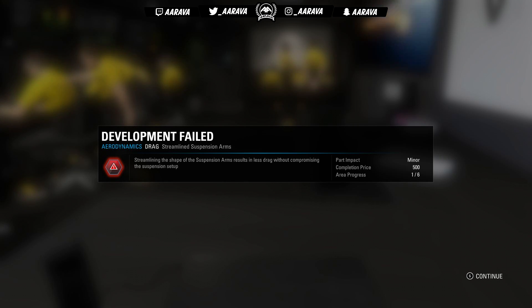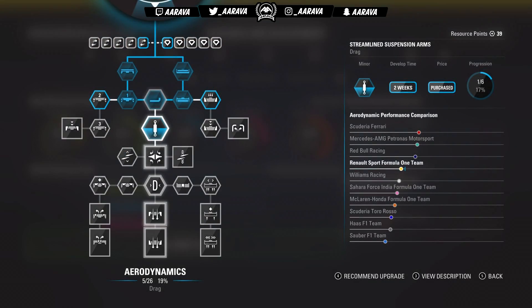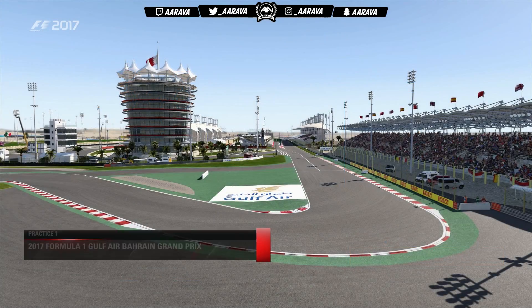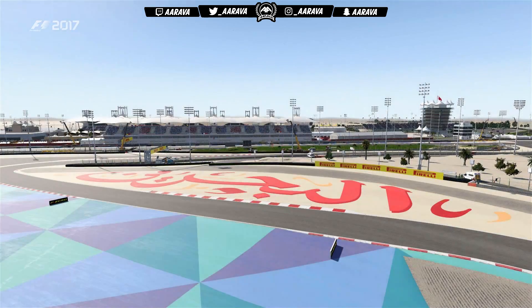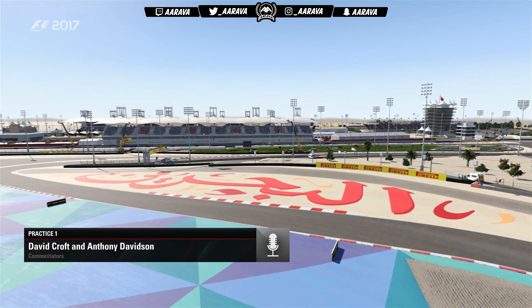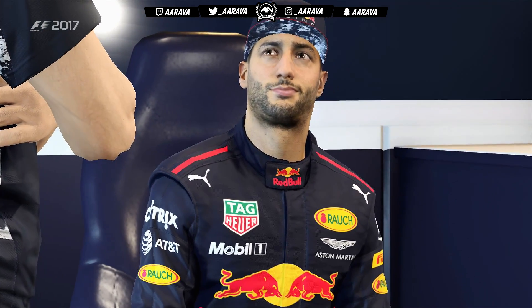We're going to have to spend an extra 500 points to fix this. This was a drag update, which would have come in handy here at Bahrain because generally I'm going to be running probably a little bit higher wings than I want to, so that drag reduction would have helped in a straight line. This part failure is going to affect our entire R&D plan — I wanted to develop more down the aerodynamic path. The next upgrade is a major one costing 1,500 points, but now we have to spend 500 to fix the failed part first. We only have about 60 points, so we need to earn back those 500 before even thinking about the next 1,000.